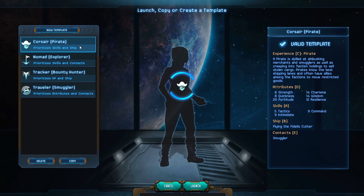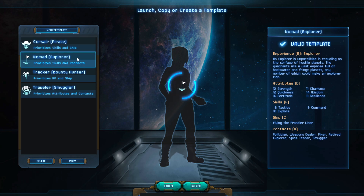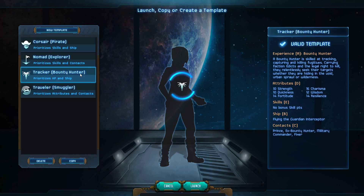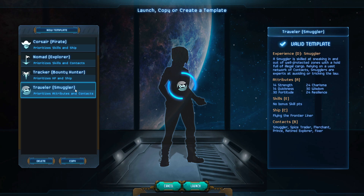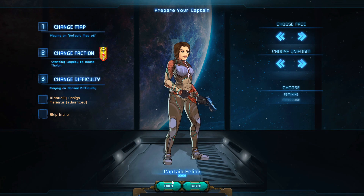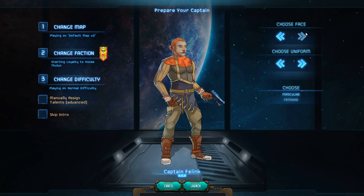The first thing we need to do is decide on a template. I usually go with Nomads — they give you a rough allotment of skills that are jack-of-all-trades, master-of-none. If you go with the Corsair, you'll be really good at space combat. The Tracker specializes in bounty hunting and chasing people down. The Smuggler is basically a Charisma character who gets by on wit. We'll go with the Nomad to keep things nice and even.